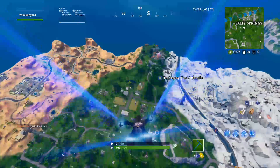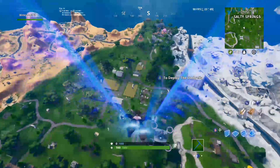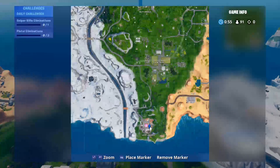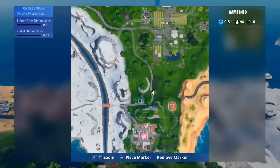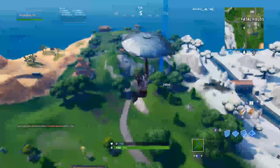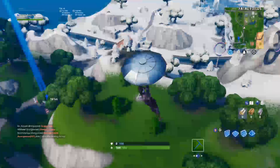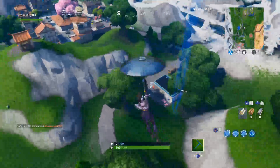Four by 63 — four by 63 is going to be found somewhere between Lucky Landing and Fatal Fields. Fatal Fields is right there, Lucky Landing is right there, and if you look in between you get this gas station right here. So that's where it's going to be found. You're going to have to come way down here and it's going to be found right at this gas station. There's a little llama right there, and you're going to land right over here.